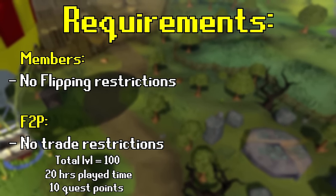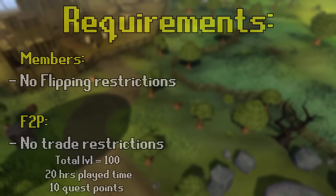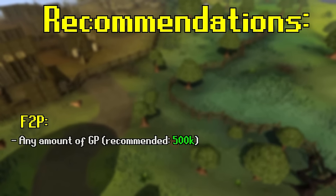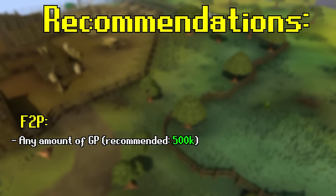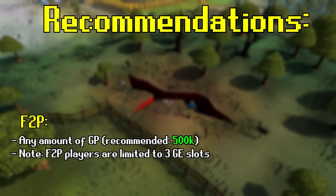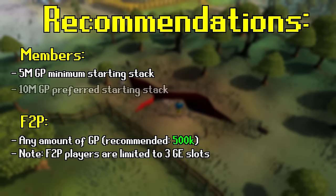Once you have access to the Grand Exchange, there are no other requirements to flip, but there are recommendations that vary between free-to-play and members. For free-to-play, you can start with any amount of cash, but I recommend beginners start with 500K — this gives you access to flipping 2-3 items at once and lets you see how powerful flipping can be. For members, I recommend a minimum of 5 million GP, with a strong recommendation of 10 million GP.